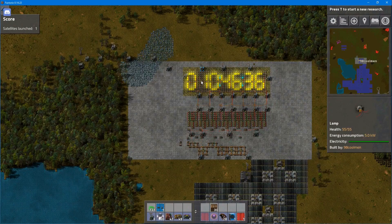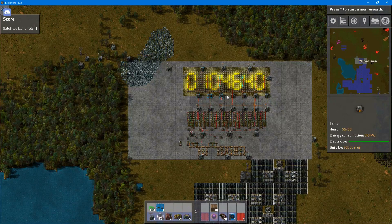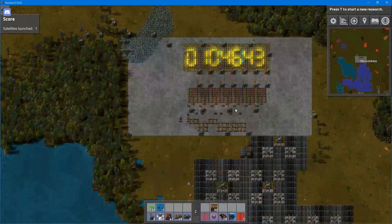999 hours is quite a lot for a Factorio save — maybe not, but one save at a time.